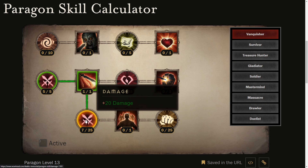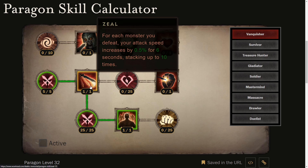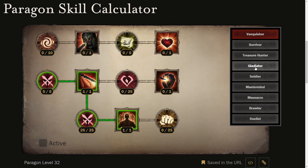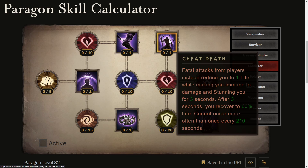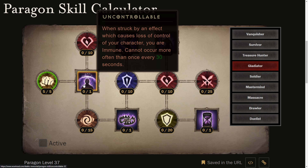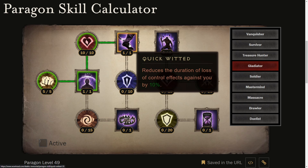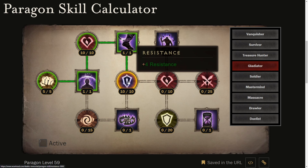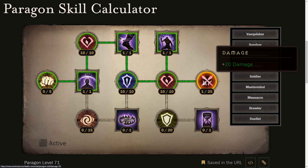It's very easy to build paragon trees. Aim for your used paragon tree first — for example, Vanquisher, I'm using it only until Zeal and Rat. Then for player versus player, I'm using it until Cheat Death and damage. After you have focused on your used paragon trees, get the other attributes you like. For me, I am prioritizing damage, then life, then armor penetration.